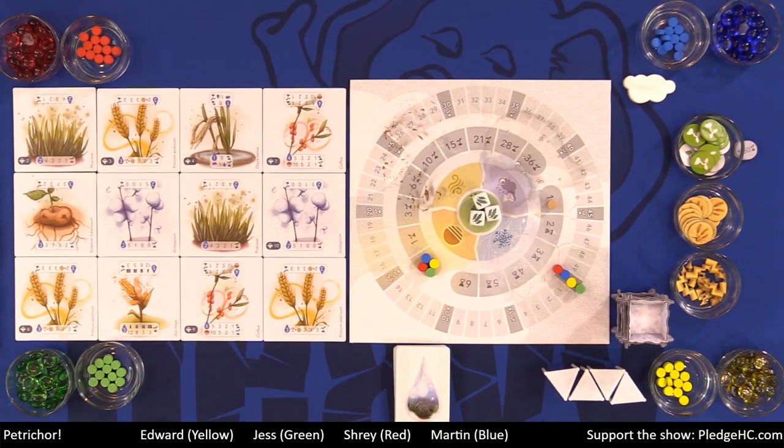Over on the left-hand side there, we have the various crop tiles. There are a total of 16 in the game, but in a four-player game you can see that we have a four-by-three grid there. There are different types of crops: we have wheat, coffee, cotton, potatoes, corn, rice, et cetera. So different types of crops that we're going to try to water and grow to score victory points.